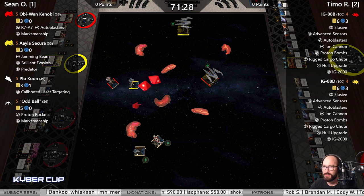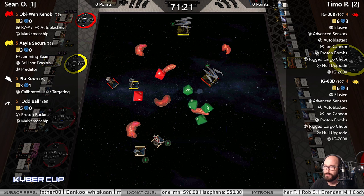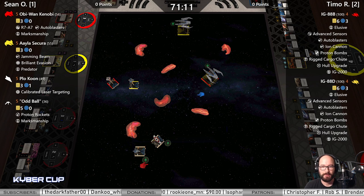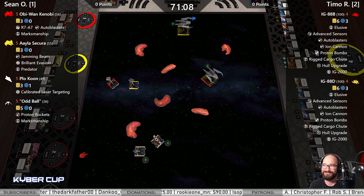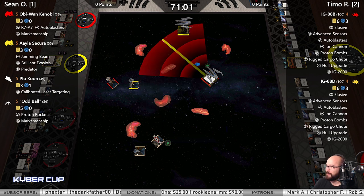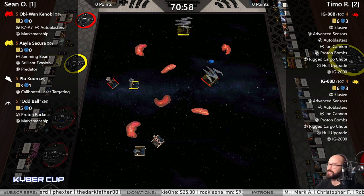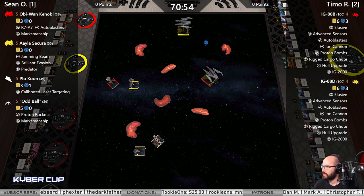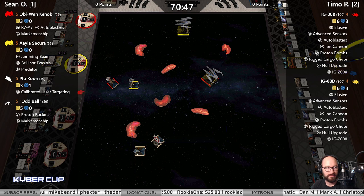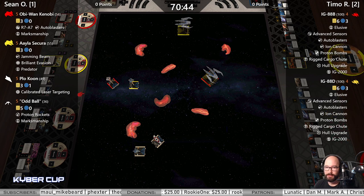The first game we had today had tons and tons of upgrades on two ships, and this one looks to be no different. Here's two dice from Aayla at range three into IG-88B — one hit, two evades. Alright. We had our first shot — I'm going to close bets; I see you all sneaking them in. Timo 26 bets to 13 for Sean. Definitely a name people recognize.